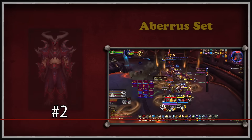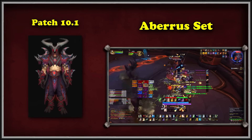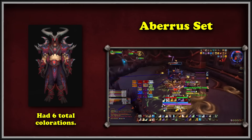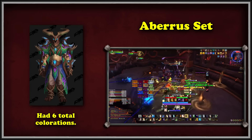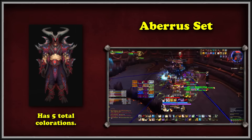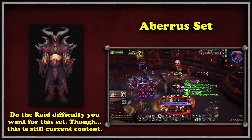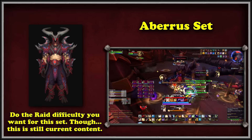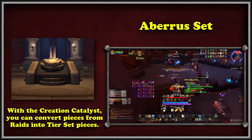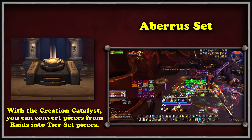For second place, we have Aberrus, the Shadow Council set at number 2, otherwise known as the Strands of the Autumn Blaze. This set was added in WoW during Patch 10.1 of Dragonflight, the second raid tier of the expansion. It had up to 6 colorations, if you include the PvP variations, but now the elite tier has been removed and cannot be obtained. You have the other 5 to still look forward to whenever you want to farm them. All you need to do is enter the raid on the respective mode you desire and kill the bosses within. Blizzard had also introduced a new system called the Creation Catalyst, which allows players to convert any piece of armor from a raid it was built for into the corresponding tier set variant of the class.